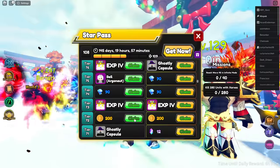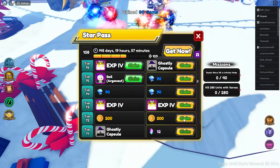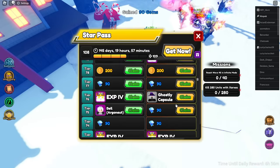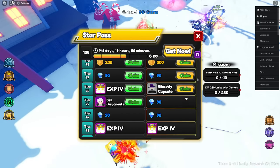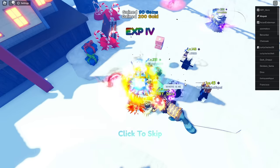Let's go! Got a bunch of ghostly capsules, some exp units — yeah, liking this. And a good bit of stardust... actually wait, no, this is a bunch of gems right now. Oh man, only a little bit of stardust, that's unfortunate.